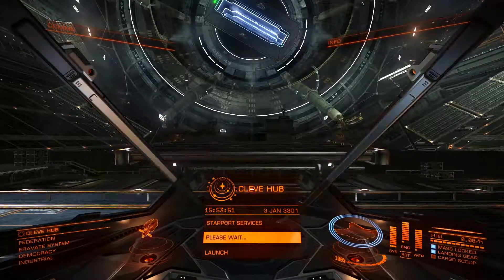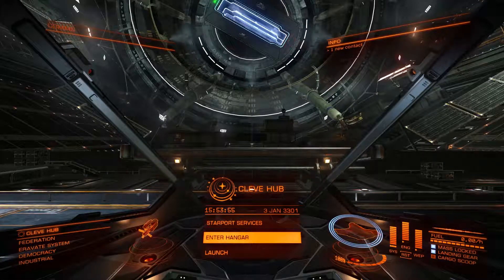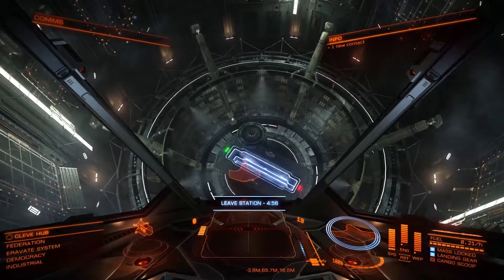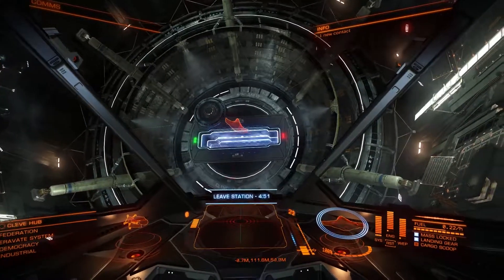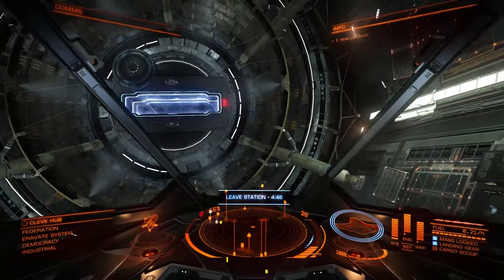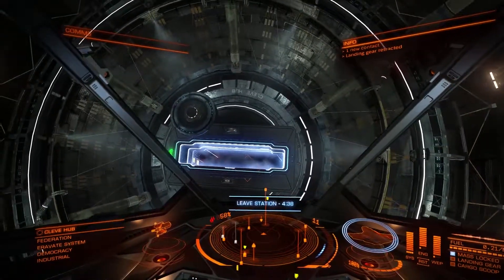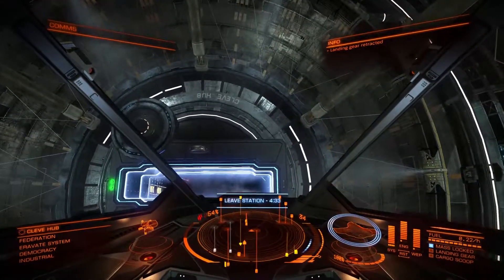Alright, so this is a pretty game. I really, really like how this game looks. So we need to launch — oh god. Apparently I was throttled up, so we need to use the thrusters here and raise ourselves up a bit. Alright. Let's get our landing gear up. Let's get out of here. Hopefully there's no one on our way out.